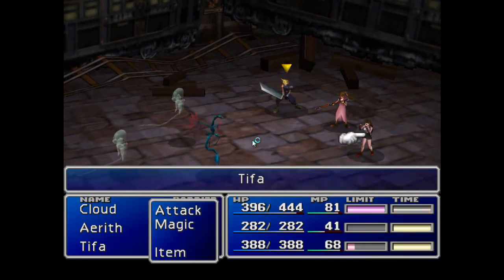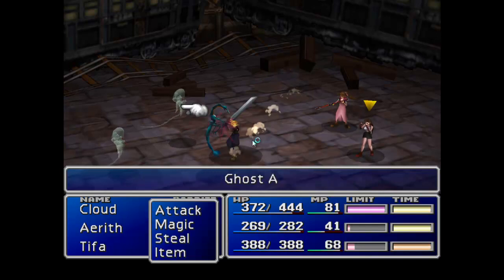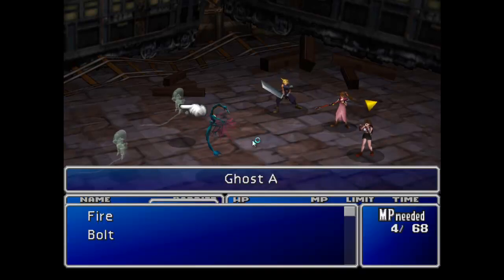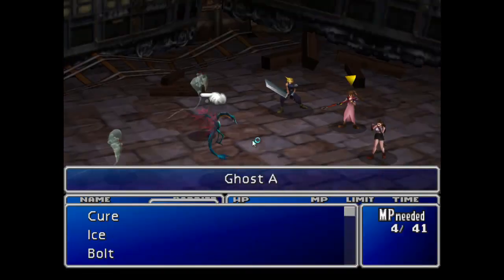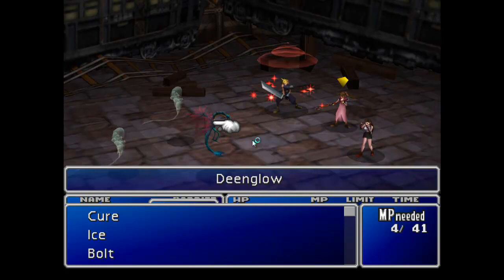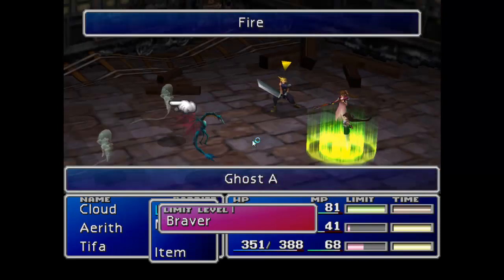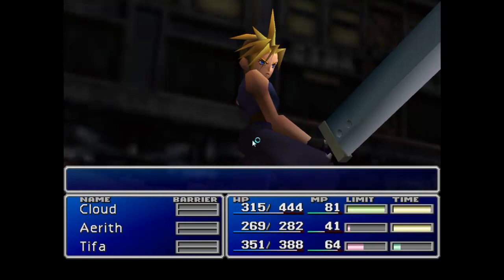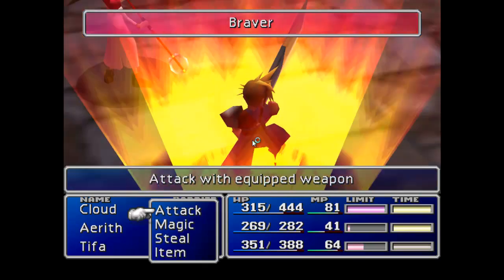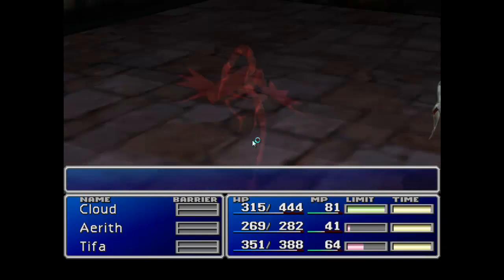Alright, so we're facing against these guys. These guys, I think, are weak to... the Dinglos - these absorb ice attacks. So now we'll actually use Braver on them. And yes, the ghosts appear to be weak to fire. So that's good as well.